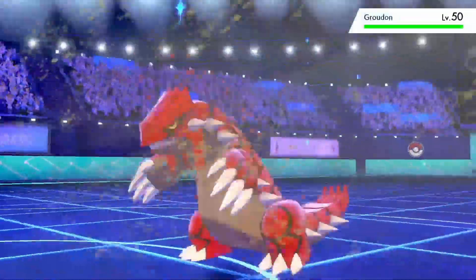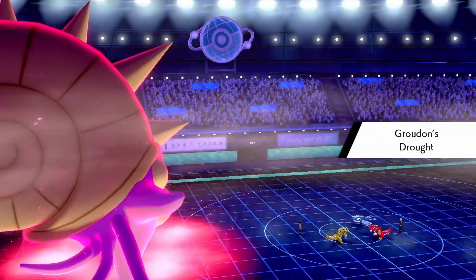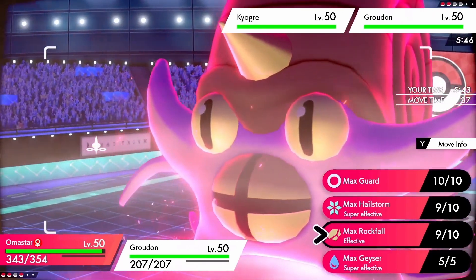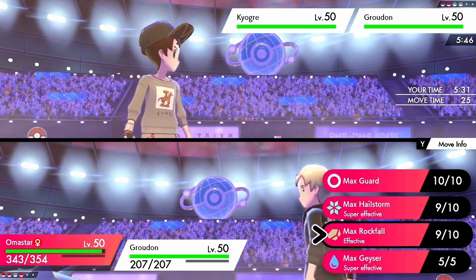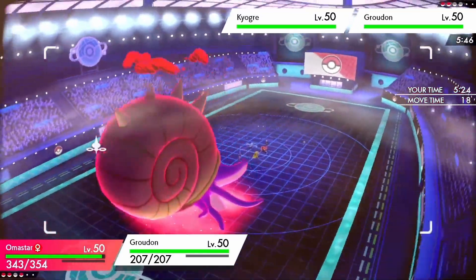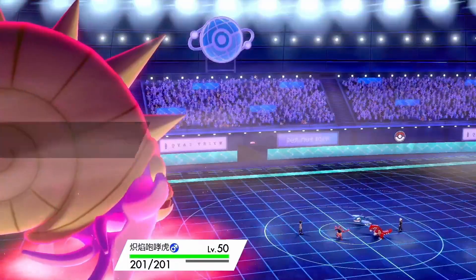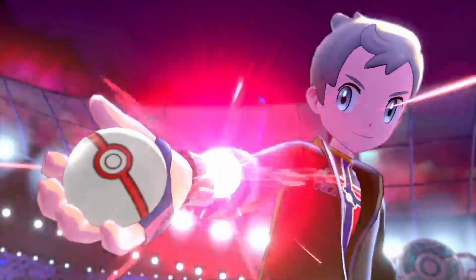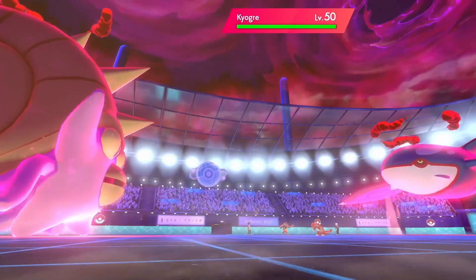In comes Kyogre and my opponent's Groudon. Interestingly, my opponent's Groudon is actually going to remove the rain, which puts their Kyogre in a bad position. I go for Max Rockfall on Kyogre to try to get some chip damage, because I didn't want to use Max Geyser on Groudon. I switch out my own Groudon just in case they try to Dynamax their Kyogre and set up rain, and I also want to lower my opponent's Groudon's attack so Omastar can survive a move better.